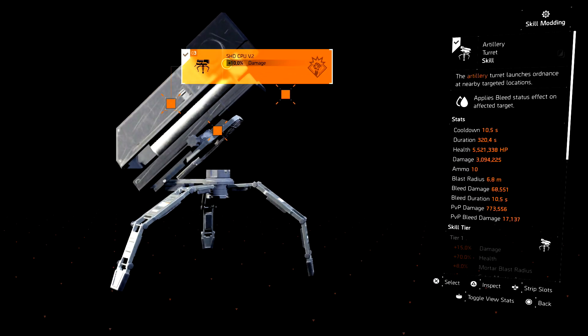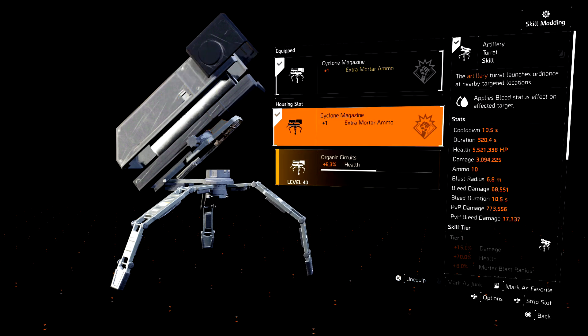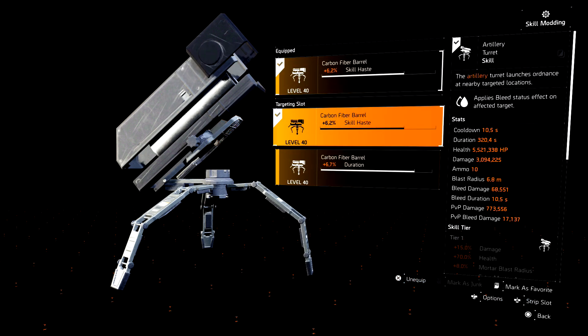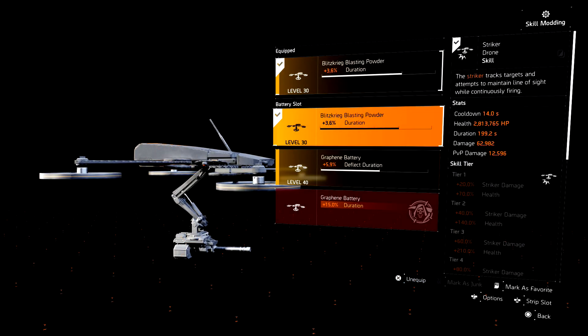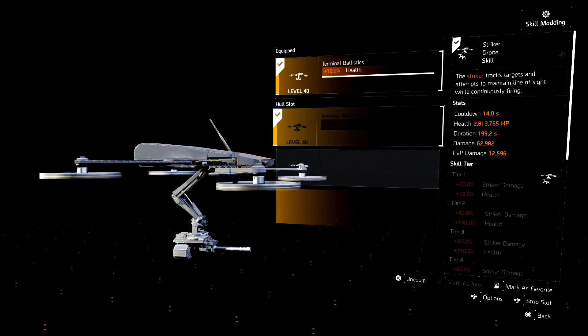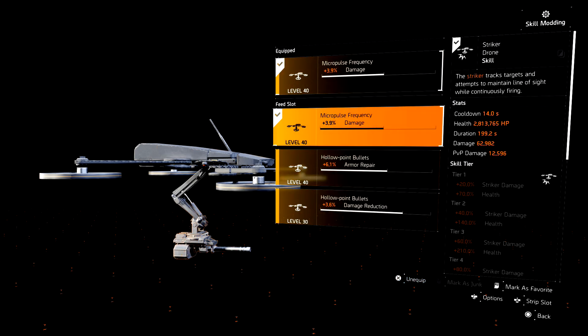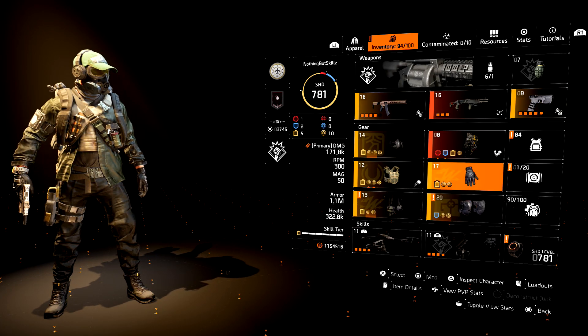Now looking at the mods — remember you get that 10% damage mod from running the Demolitionist class, so you can put that on. You're also going to get one extra mortar round, so you want to put that on. Then just run skill haste — that's what I would recommend. For the Striker Drone, we have Health and Damage mods. That is what I would run for these three, and that's how I would have that set up.